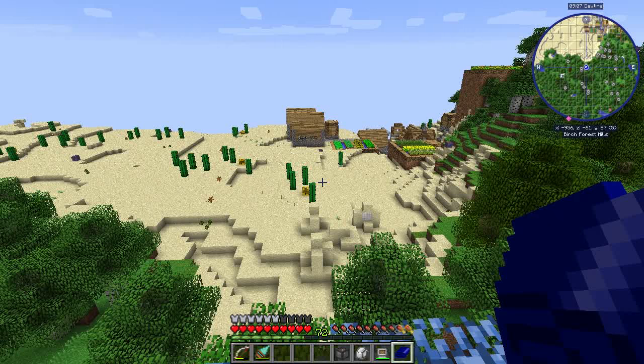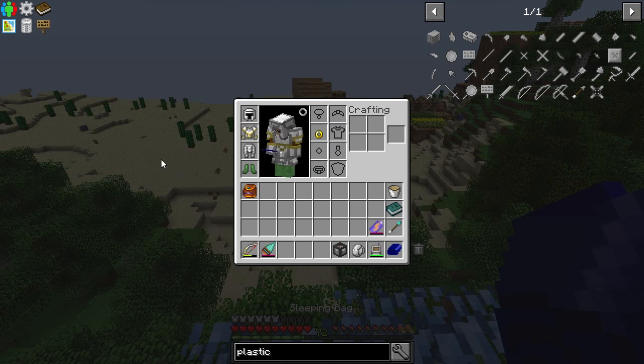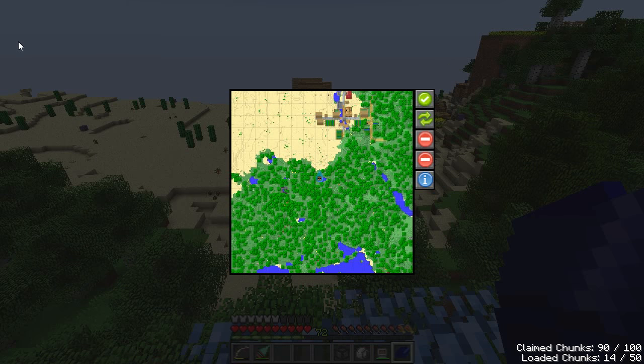Let's talk about how to claim chunks and maintain chunks as being chunk loaded using FTB Utilities. On any server running FTB Utilities, open up your inventory. In the top left corner you'll find a claimed chunks button. This opens up a map of the area.